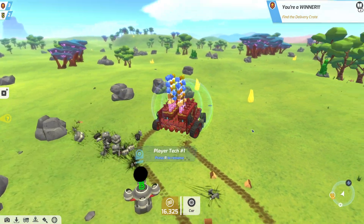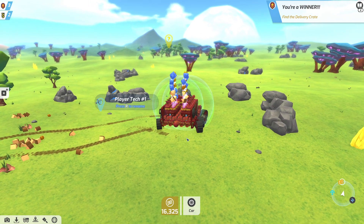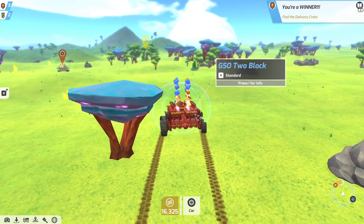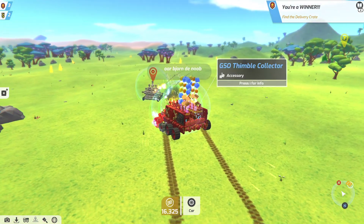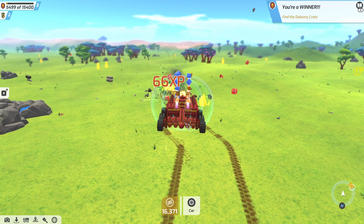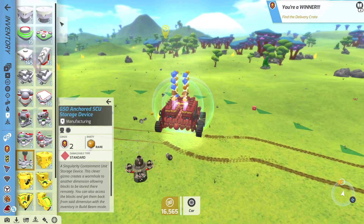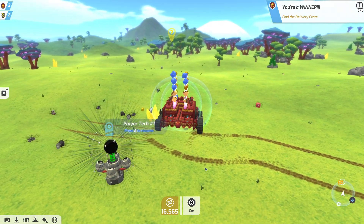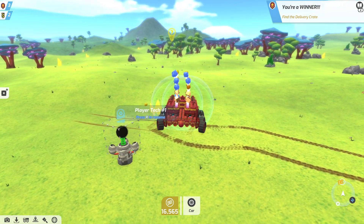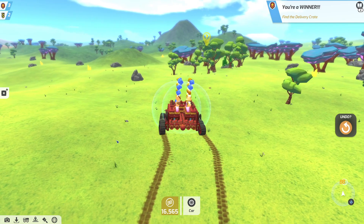Alright, find the delivery crate is next - we're going off over there someplace. This is still a fairly small tech compared to some of the ones that we will officially be building. We're pretty small, but for our size we do actually have a lot of power, and we have a lot of points built into blowing things up. Sometimes you'll see me spin like that - items will get stuck on your craft and the easiest way to get them off is just to spin like that.